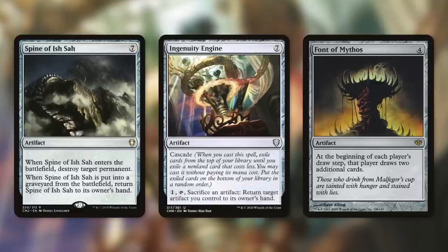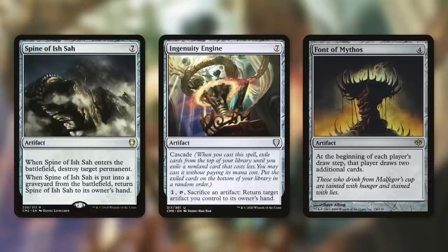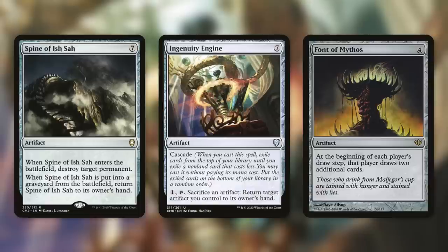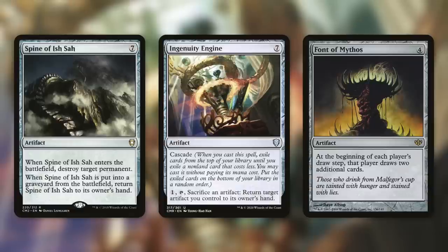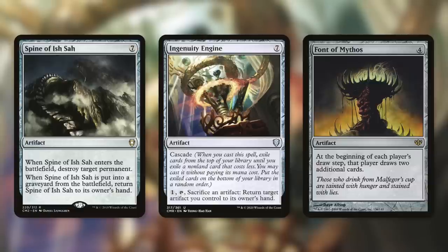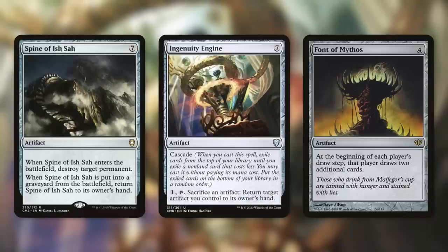Or how about Ingenuity Engine, an artifact that has Cascade — and this one costs seven too, so draw seven cards. Also, when you cast this, get something off the top of your library that costs six or less and cast it for free. It also has 'pay one, tap, sacrifice an artifact, return target artifact you control to its owner's hand.' If you're playing against an opponent that really doesn't have a lot of artifacts or care about getting artifacts back in hand, giving them this essentially does nothing for them, and you already got the value plus those seven cards. And Fawn of Myth — at the beginning of each player's draw step, that player draws two additional cards. Certain decks like Howling Mine effects, and this is basically a double Howling Mine. It has the same effect no matter who controls it, so donating it to another player basically does nothing except it just gives you an extra four cards.